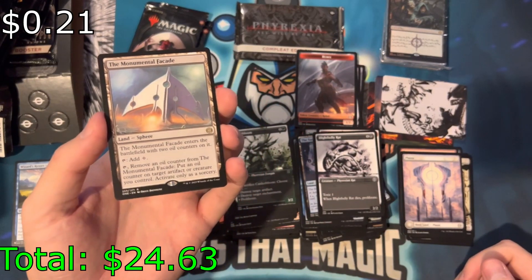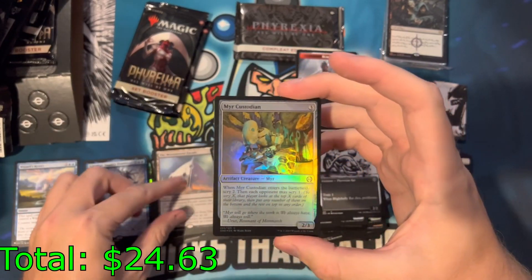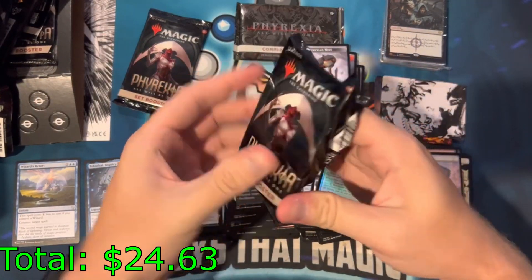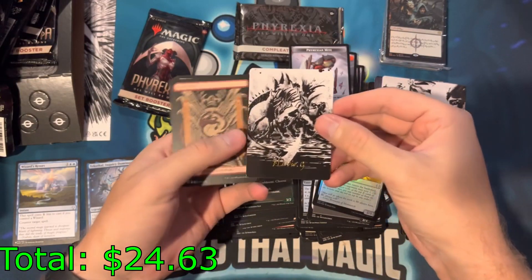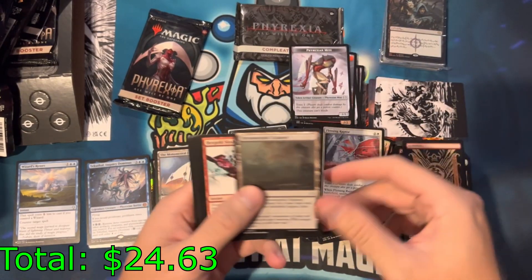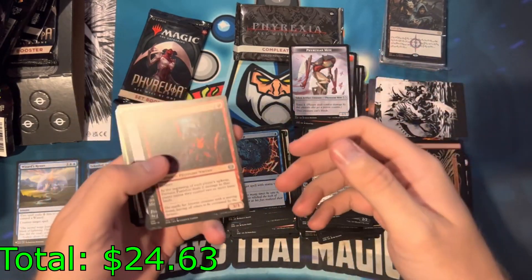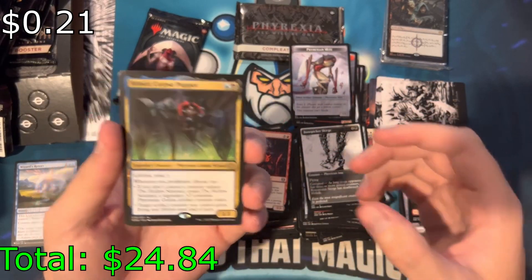Monumental Facade — you got a lot of rare lands. A lot of lands here. The Mere Custodian and a Phyrexian mite. Signed art card — you shouldn't have bought them all because you knew this was coming! Listen, it was a month later that this bundle came out. I forgot. I need them now.